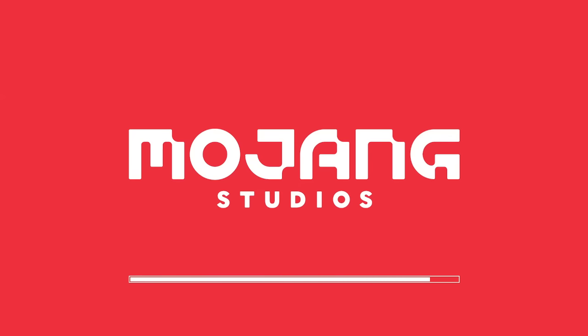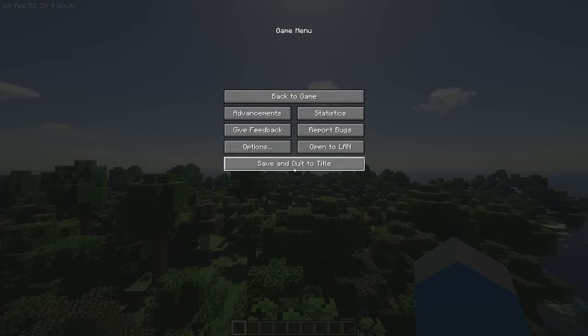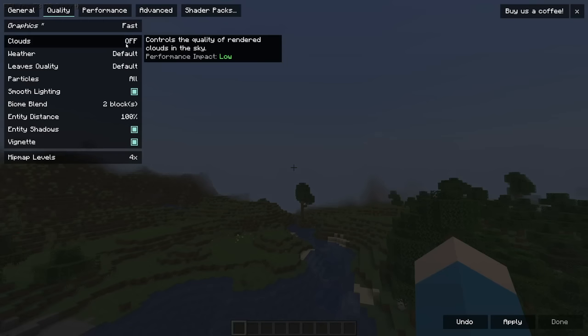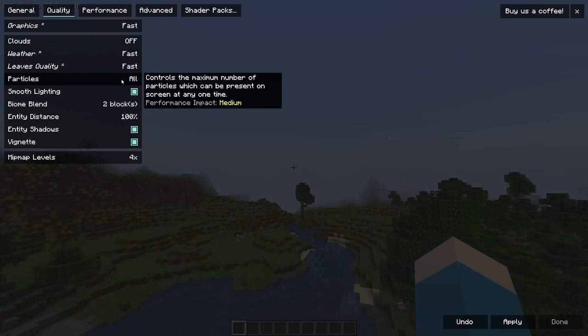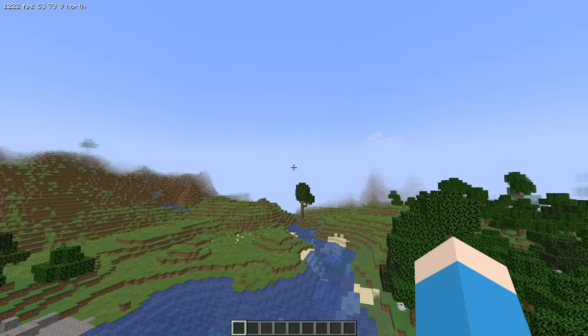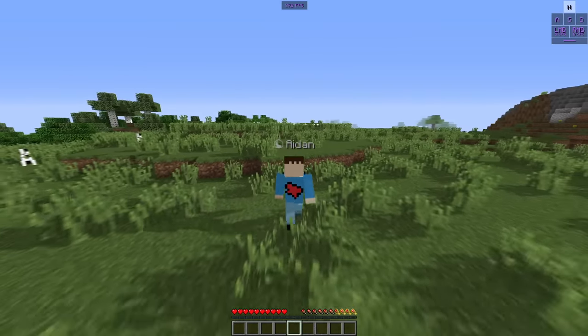Fire up Fabric for 1.18.2, throw Sodium and the Fabric API in there so it actually works — turn off the shaders — and boom, 1000 FPS, 1136 to be exact. And if we mess around with the settings, leaving render distance for later, we can push our numbers up another 100 frames per second. Already we've quadrupled what we started with.